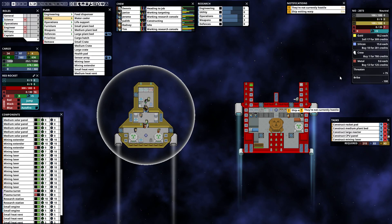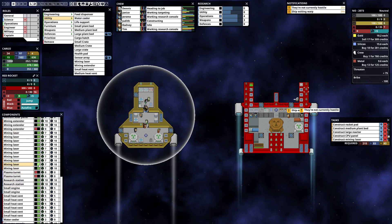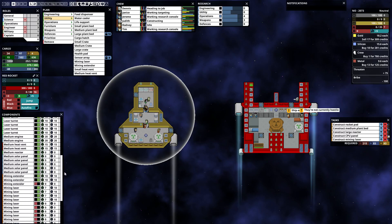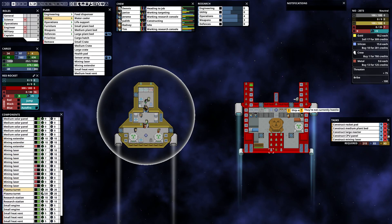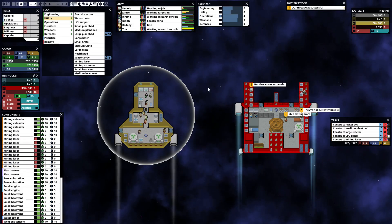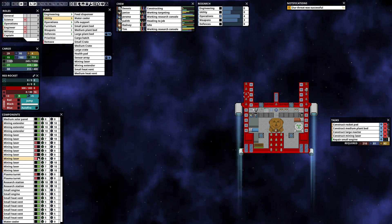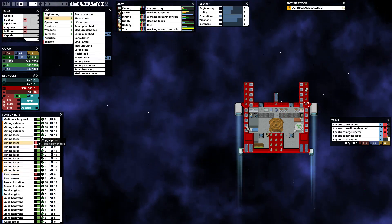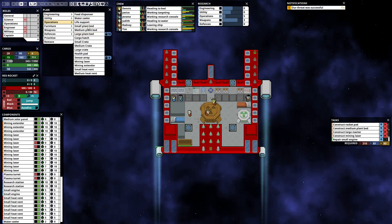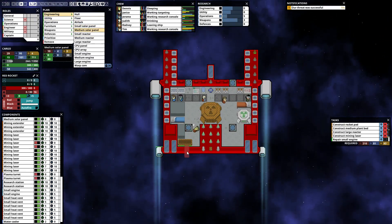Probably want everything turned on first. Don't know if it makes a difference whether it's powered or not. Lasers on. Is there a CPU panel not turned on? Laser rolls on, mine extender — can't. 10 and 10, power issue. Threaten. Successful! Nice. 10 plasma turrets — back off. Two we can't turn on, we need more power. We need more for that one as well. Going to throw some medium solar panels at the back here.